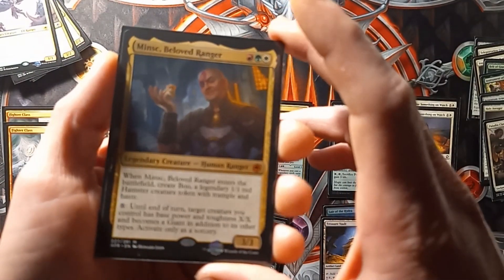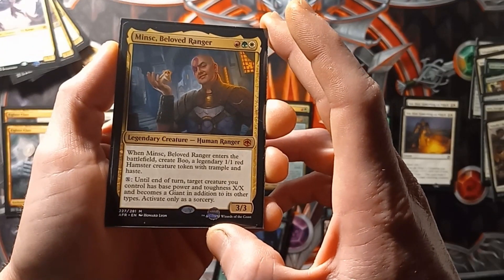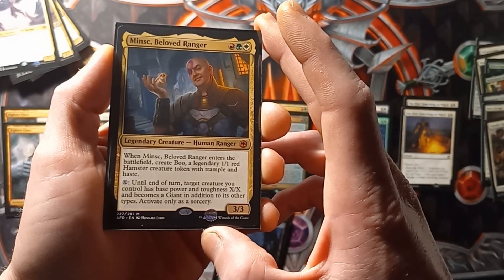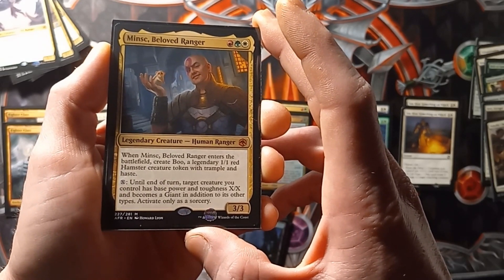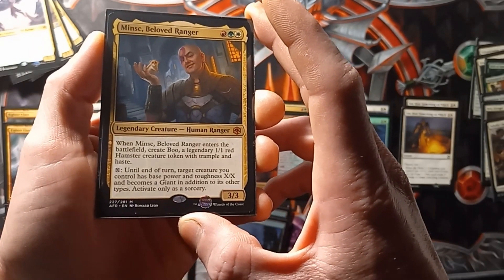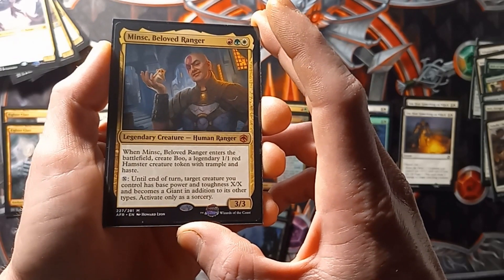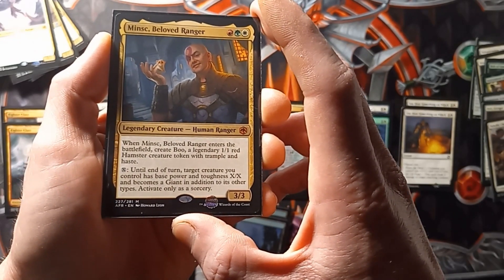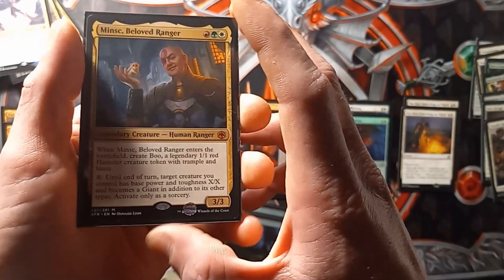Then we have Minx Beloved Ranger. He's a 3-3. When Minx Beloved Ranger enters the battlefield, create Boo, a legendary 1-1 Red Hamster token with Trample and Haste. You can pay X until end of turn to give a creature you control base power and toughness X-X, and it becomes a Giant in addition to its other types. It's activated as a Sorcery.